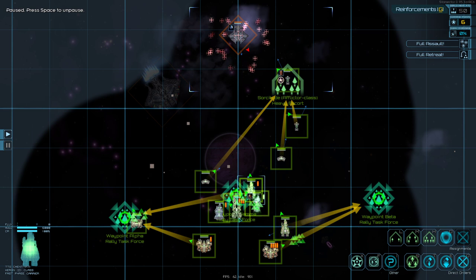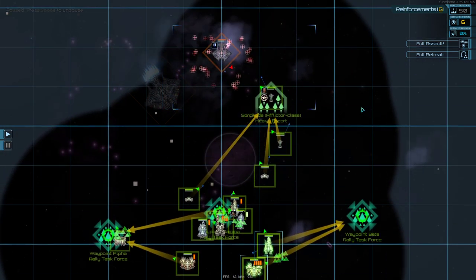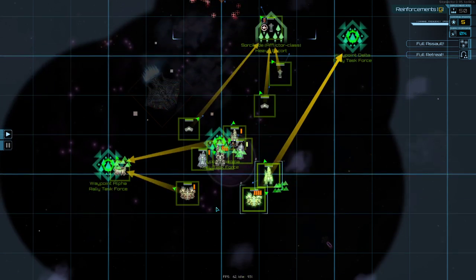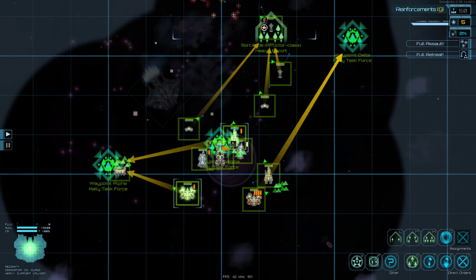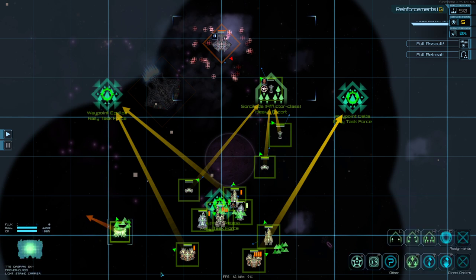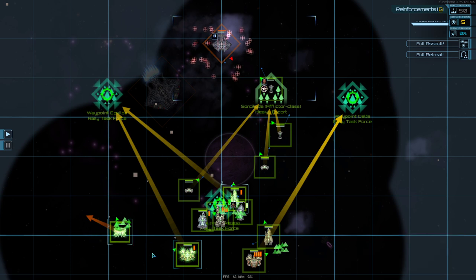Now that the fleet is separating, let's push this group up this way. We'll set this group to group two and this one to group three — hold down the Control key, select the ship, then press Control plus the number. We'll bind them to the same group. Once everyone is in position, we'll push our DPS forward to lay into the ship, and the supports will add additional fire from the flanks.